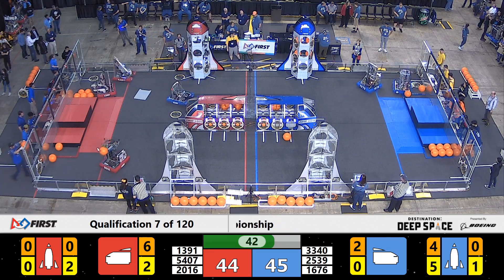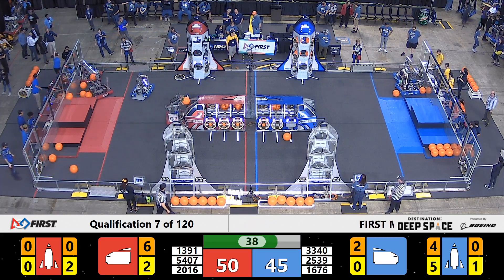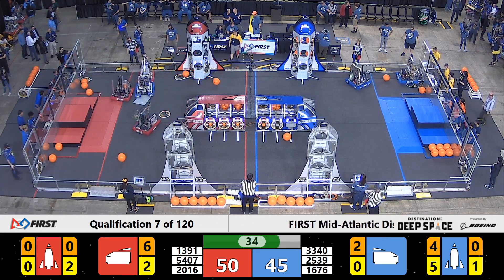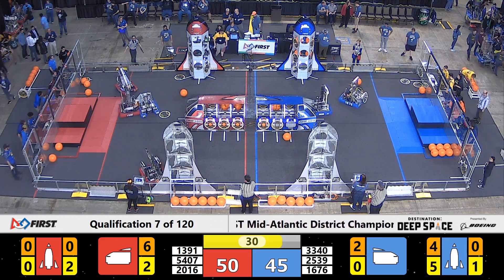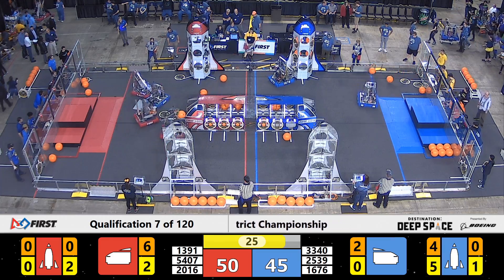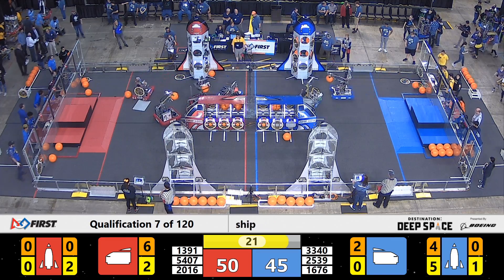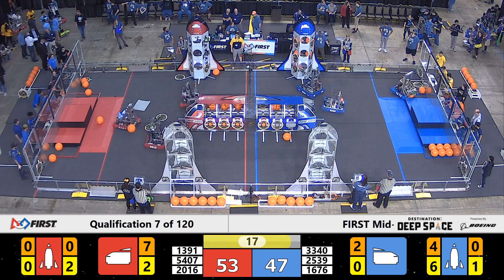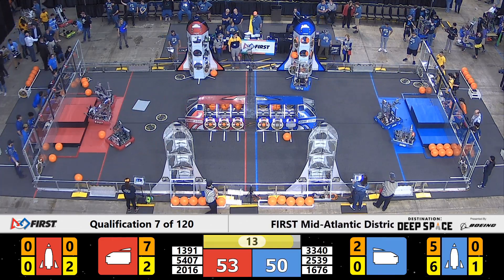Partners Metal Moose and Wolfpack Robotics are making their way back to the Habitat Zone to try and get cargo and a hatch panel. Wolfpack is trying to drive through and onto the Magna Geeks in an interesting strategy. With 30 seconds remaining, Team 1676 PASCAC Pioneers place the final hatch panel on that Blue Alliance rocket. Their partners, the Krypton Cougars, are one piece of cargo away from filling up that rocket.